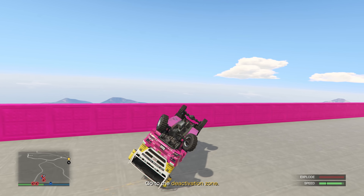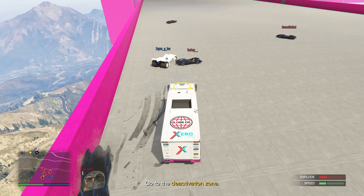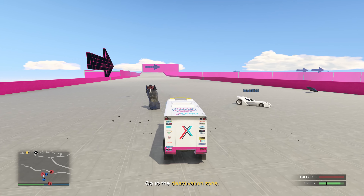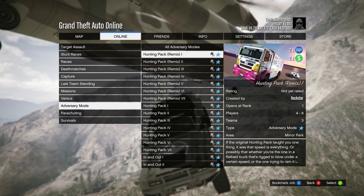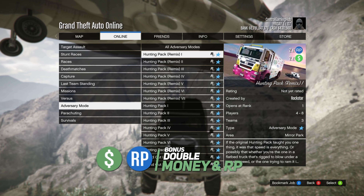Instead of taking place on the streets of Los Santos, Hunting Pack Remix takes place on a custom map with a lot of open space and more room for chaos. It definitely favors the driver rather than the attackers. It's especially fun because it pins the Scramjet up against the Vigilante, so you'll be flying all over the place.